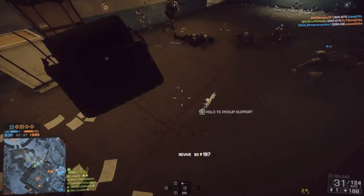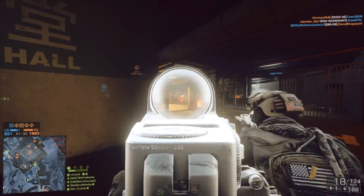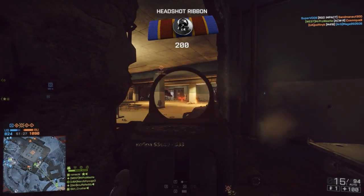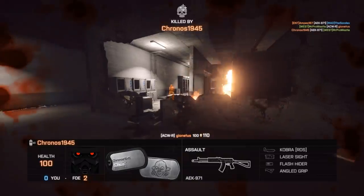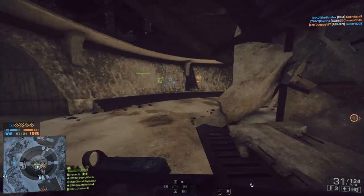First up is the ACW-R Carbine. This has basically become my primary weapon for close quarters combat. It was already a very good carbine for close quarters anyway, with 880 rounds a minute, which was ridiculously fast, and with the old 25 max damage model that we had before the patch, it was very effective at close range.